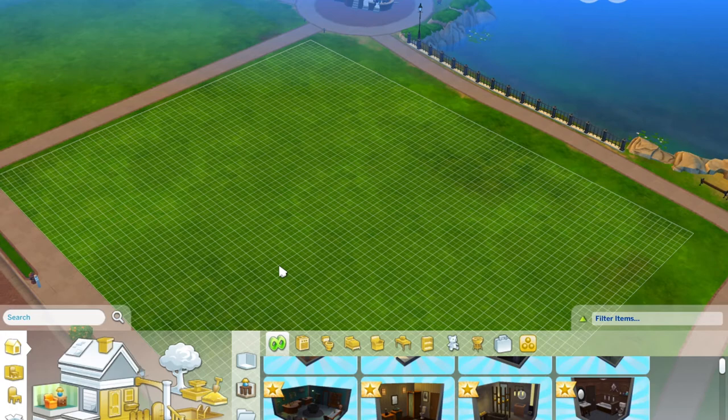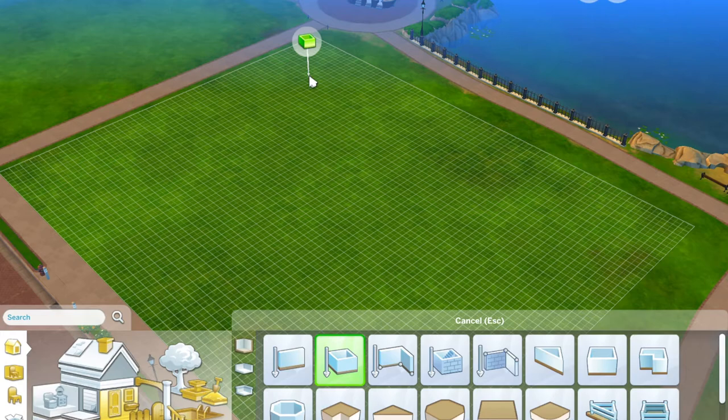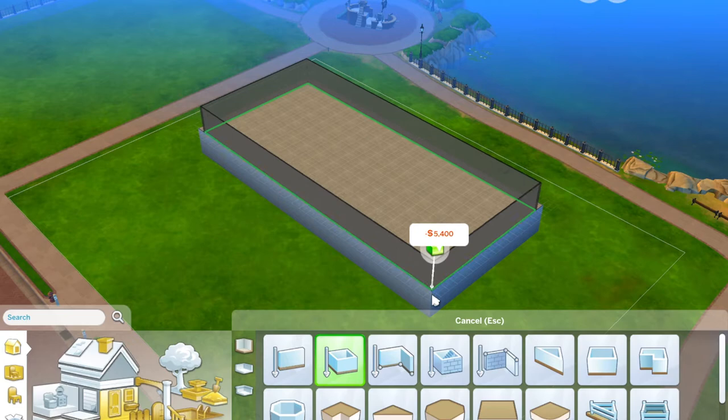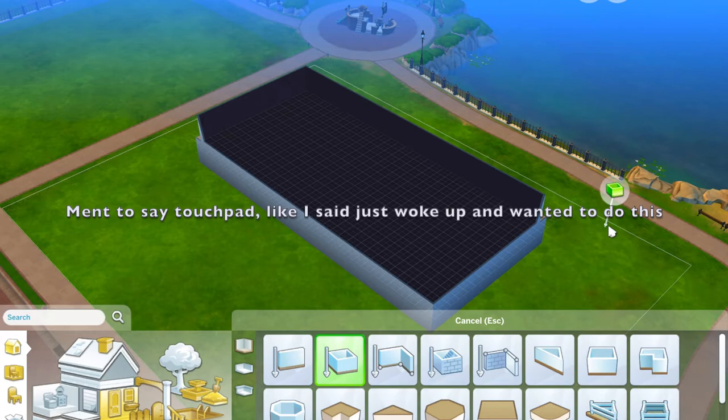We'll see how this goes for Christine. Usually I just download other people's works for houses because I'm more of a 'let's just create people and live the life of a Sim' kind of player. I don't want to deal with the building parts because I think it's boring, but a lot of people love it. My friend who also plays the Sims actually creates all these wonderful projects, and I usually download them. Now I'm on my own for this, and I'm also using a trackpad mouse — I'm not good with Macs when it comes to those.